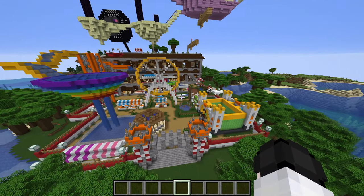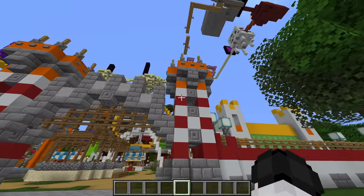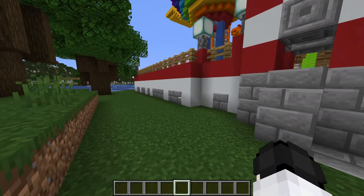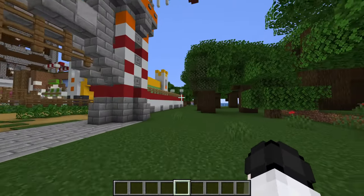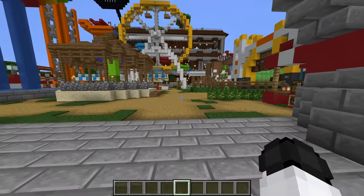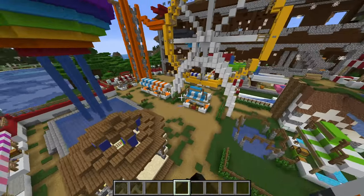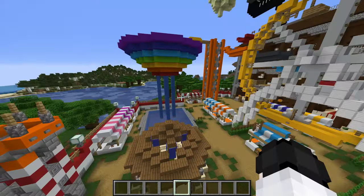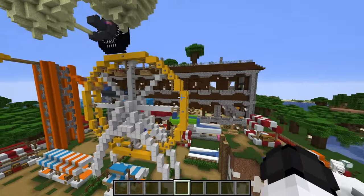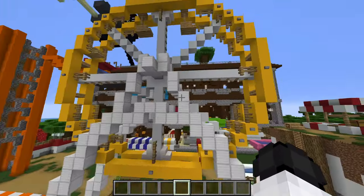I'm quite proud of myself for this. Let's start with the entrance we just built — it fits the theme perfectly. I added this wall design from the book; it wasn't fully shown but I went along with that theme. Inside, I've fixed everything up: stalls everywhere in different colors to make it pop, a bunch of chests, some pools, and the rides are looking really cool. And we have this ferris wheel right here — it is looking fantastic.